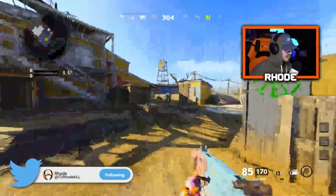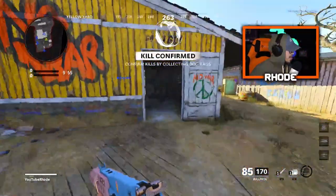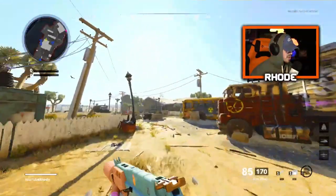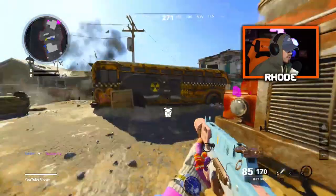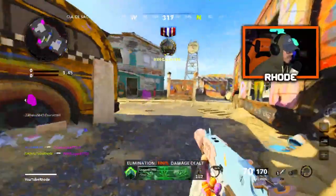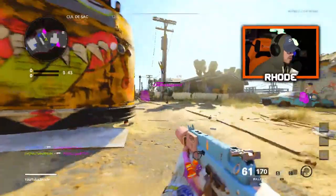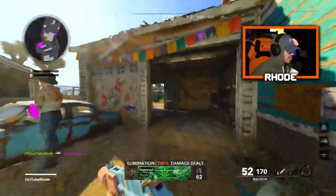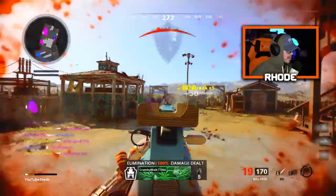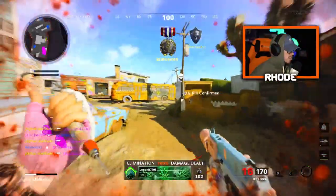Today we're using the Soft Touch Bullfrog and the Powderizer M16 from the Hippity Hoppity Easter bundle. Let's see what we can do — boom, got him, got him! I am the Bullfrog.